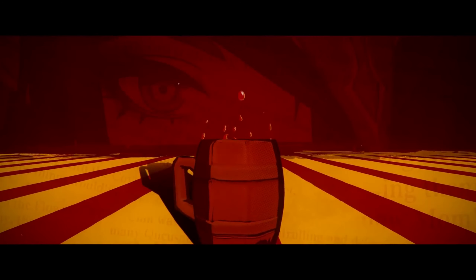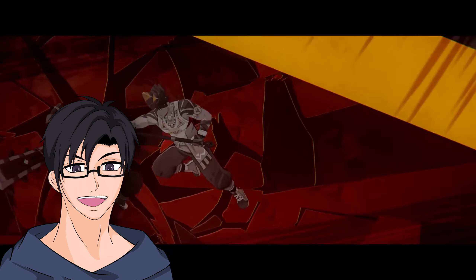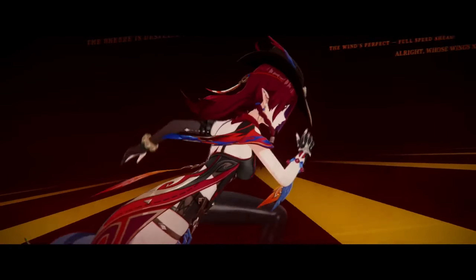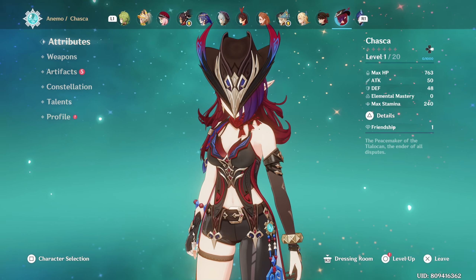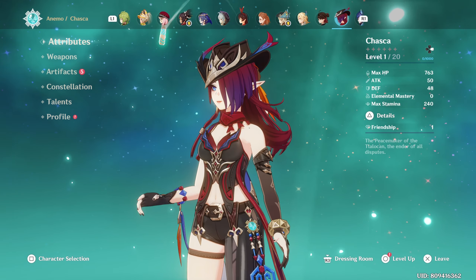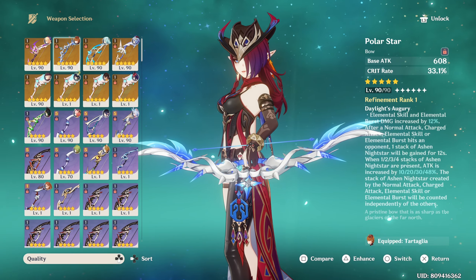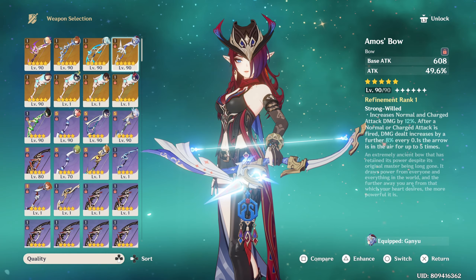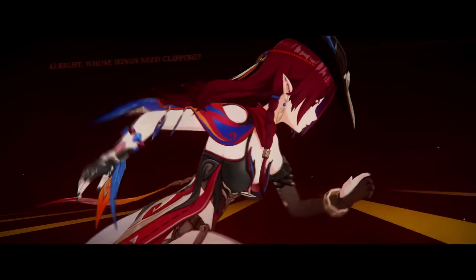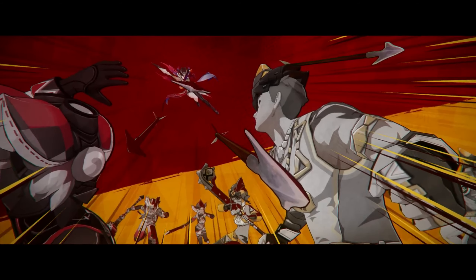Chaska is finally here, and hopefully you guys have been able to pull her. Since yesterday I've tried my best to build Chaska as fast as I can to test her out and make this video. I built her up and tested out so many different team comps for Chaska, which is a pretty unique character. She has the ability to fit on many different team comps and do interesting reactions, so I've been enjoying her a lot.